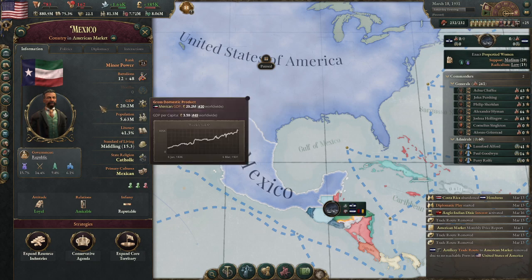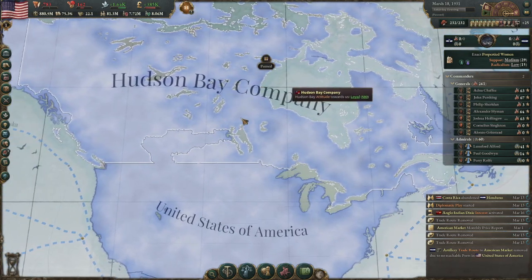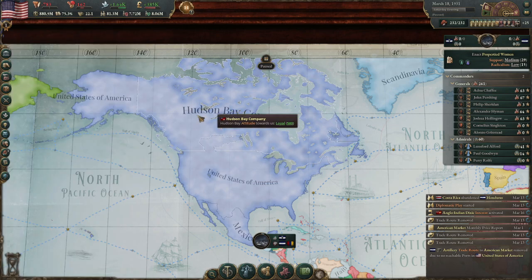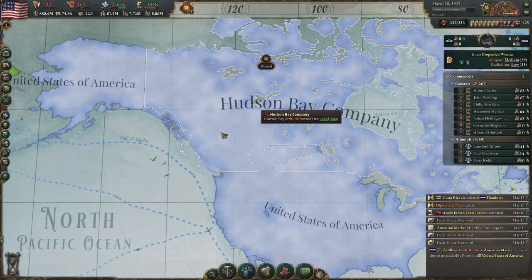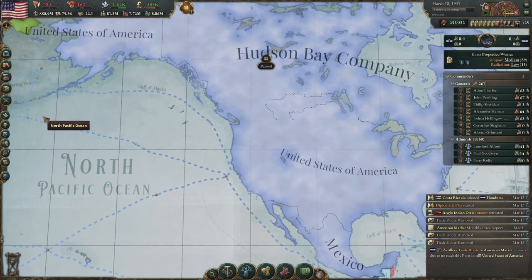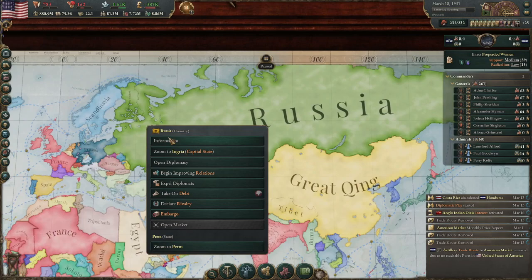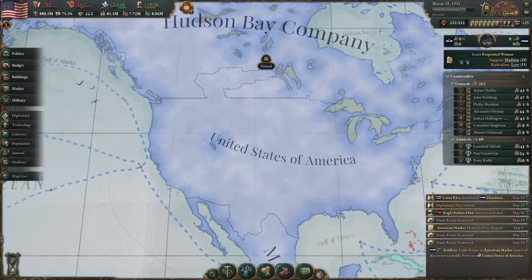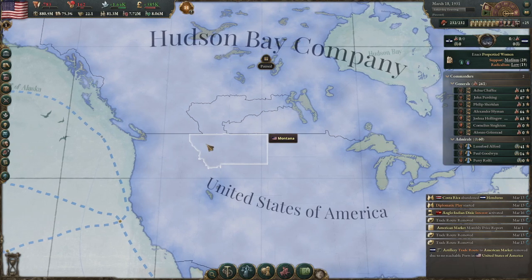In the north, the Hudson Bay Company started off with very good relations with me but then had a war of independence from Great Britain, becoming some sort of weird republic. This meant it became independent from Britain, allowing me to easily move in and take it. The Russians tried to intervene again, but at that stage I was so economically strong that I was able to force the Hudson Bay Company to become my puppet. I was also able to take Alaska — though you can do it by decision, the decision requires Russia to be in deficit before you can ask to buy Alaska, which was too late in the game for me. The RNG system for mapping the west was also irritating — you'd fail once or twice and it was just easier at that stage to simply go to war.